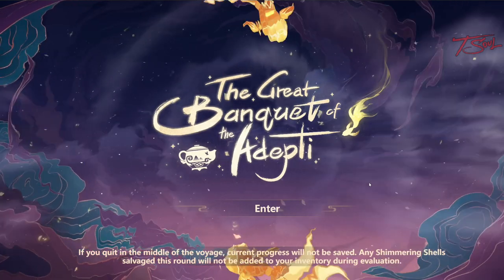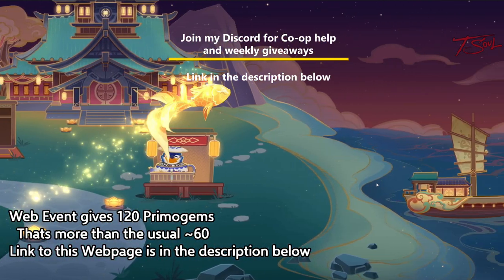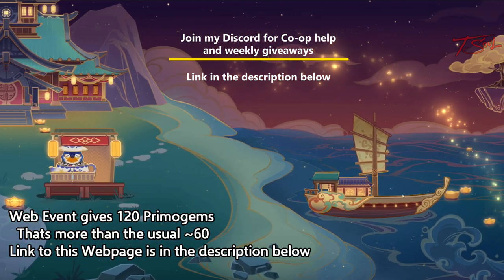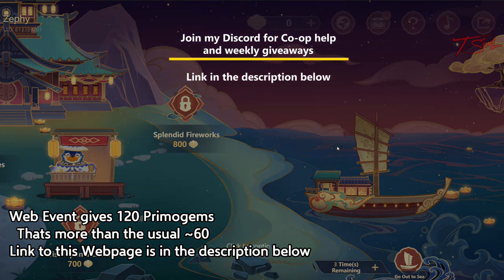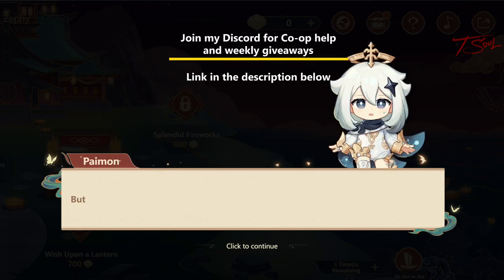Hello folks, a new web event is out and we can get 120 primogems from this one, and it's quite easy to do. I'll have a link to this web event in the description below. Once you are in, just get past the tutorial and you're golden.